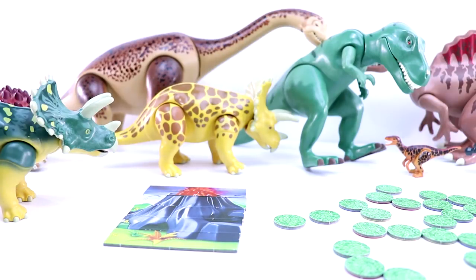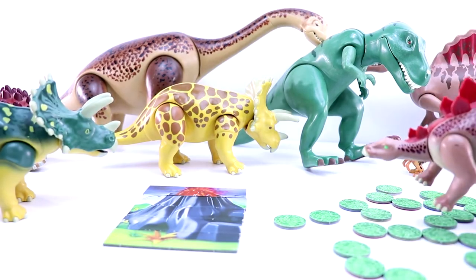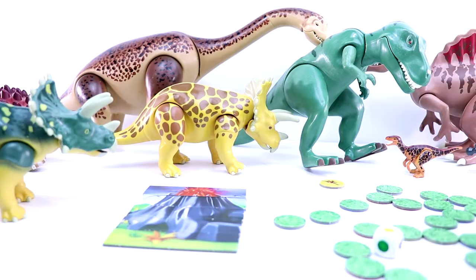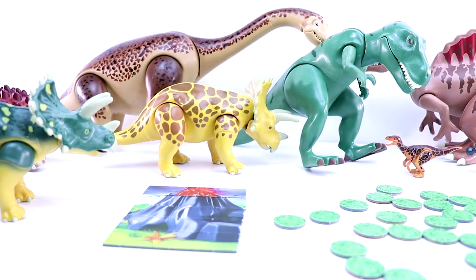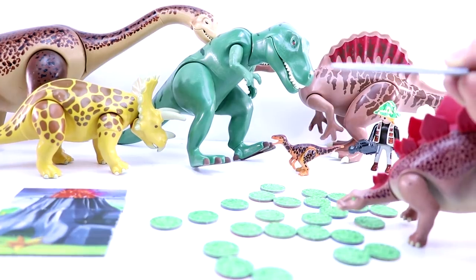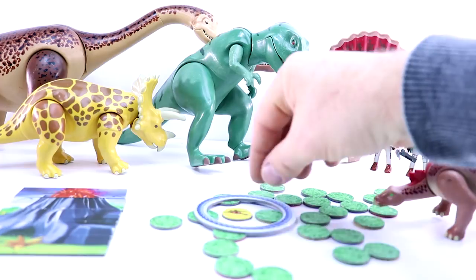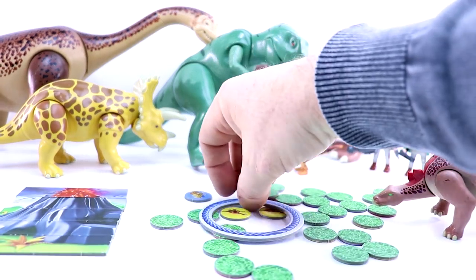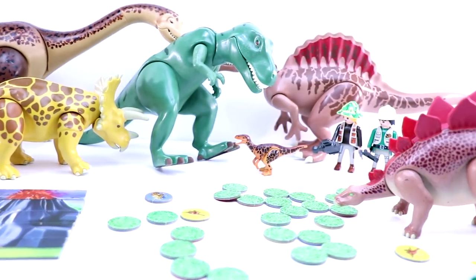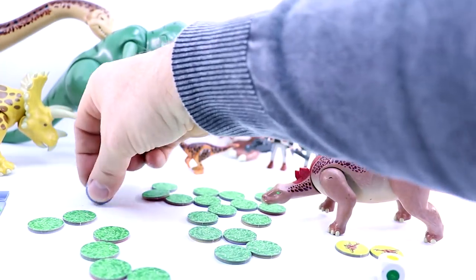If you get a volcano, you get to roll again. So Stegosaurus is going to roll again. Yellow! So Stegosaurus is going to throw his lasso. We've got two yellows — that's a pretty good haul. Stegosaurus now has two yellows and a very decent lead.